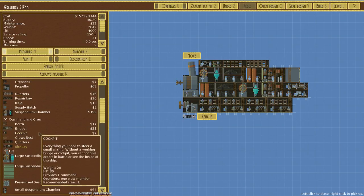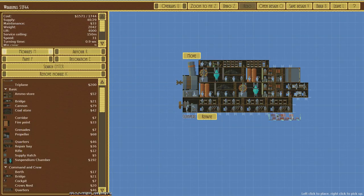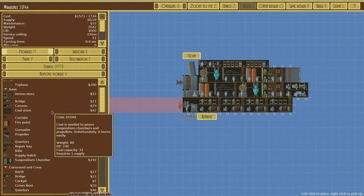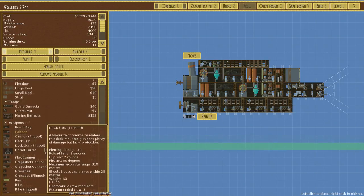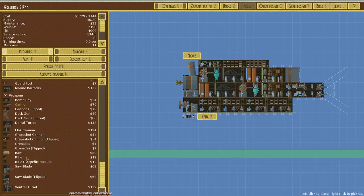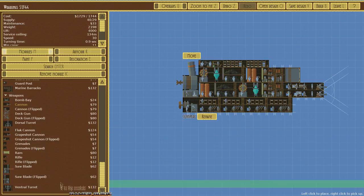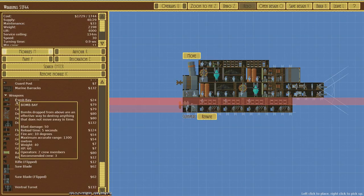Now we're getting ready to start thinking about weaponry. We have a lot of the basics for this transport. Cannons are the most basic weapon but there's quite a lot of stuff to choose from in this game. Most of it is in the advanced weapon menu. We'll add a couple of cannons to the front — they do good damage. In the advanced weapon menu we can see lots of other options: saws, rams, melee combat stuff, bomb bays to drop bombs on people's heads — I haven't really tried that one.